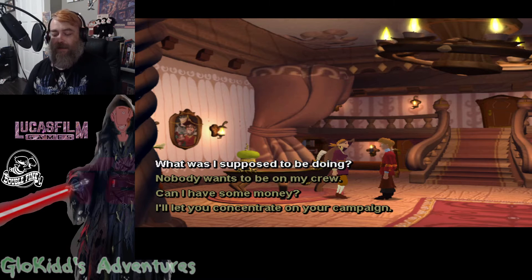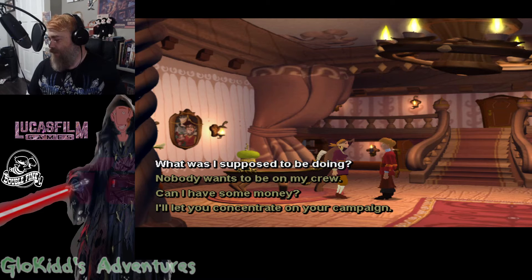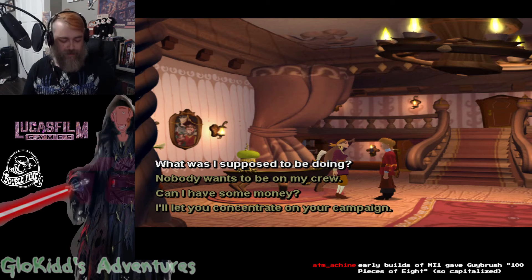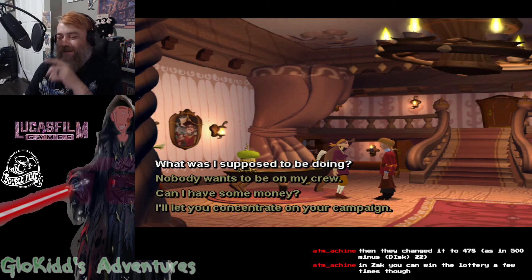Or maybe they saw that particular dead end that could occur in Zack McCracken if you got too broke. And they just decided, as part of moving to the new design philosophy, to avoid that sort of thing. Which is a shame. I never noticed that until you pointed it out during the playthrough. And that's freaking awesome.